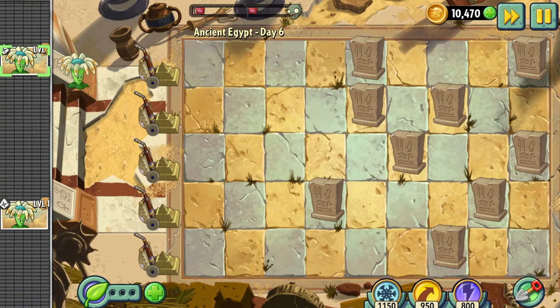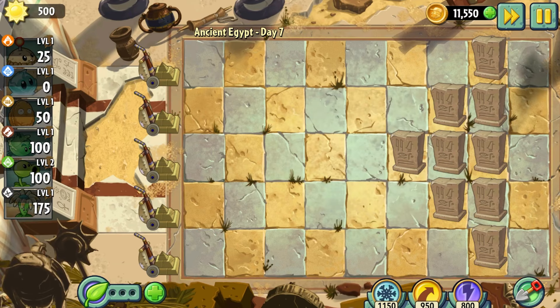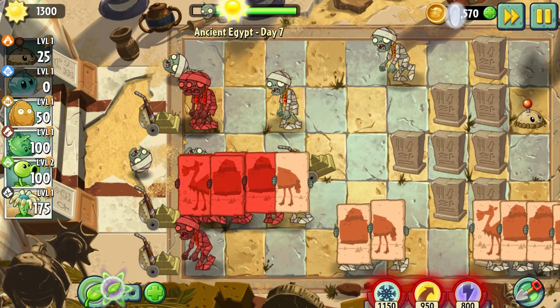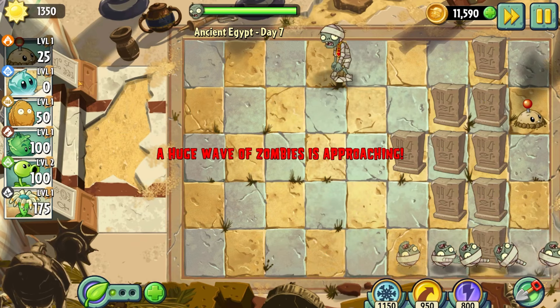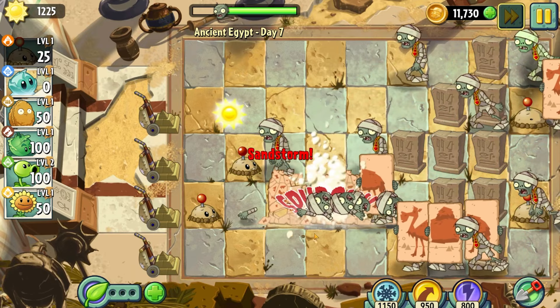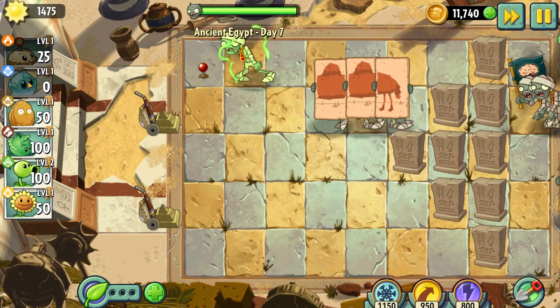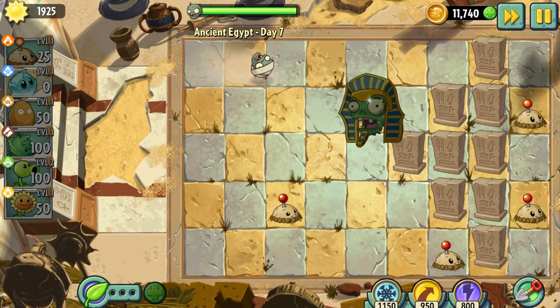Day 6 is another conveyor belt level, and while I would love to do it with just Potato Mines and Iceberg Lettuces, we simply don't get enough of them — we're skipping this one. Day 7 is extremely difficult, as the camel zombies just won't stop coming. I would consistently lose my lawnmowers right before the final wave, which frustrated me beyond belief. I quickly became convinced this level was simply impossible, until I discovered a neat little trick: if I plant a Potato Mine right in the middle of the camel formation and use plant food on it, it'll arm immediately, blowing most of them up. After 40 straight minutes of attempts, I had a lucky final wave with a camel spawn in the only lane that still had lawnmowers, earning me and the Spud Squad this hard-fought victory. What an awful level.